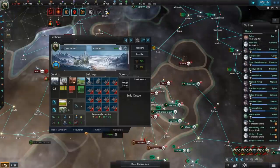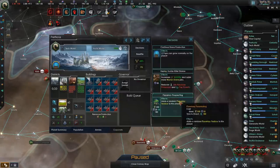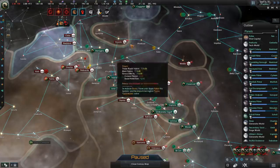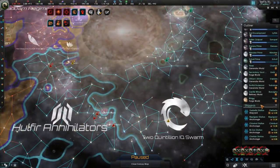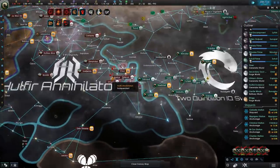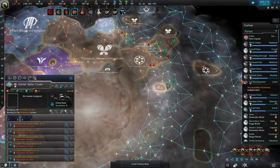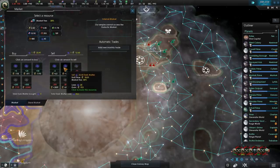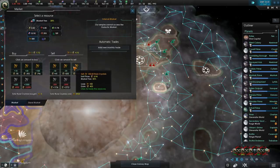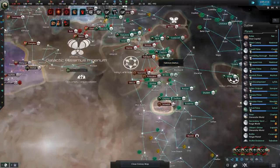Looks like our first colony has been established once more. As you can tell by this point, a lot of this reviving economy thing actually has to do with a lot of micromanagement on your planets. If we hadn't focused hard on actually micromanaging our buildings, our economy would be in the gutter right now — and even though minus 705 energy credits per month may seem like the gutter, it really isn't. It's quite a nice position at this point in time, considering how our economy in other areas ain't doing too bad.